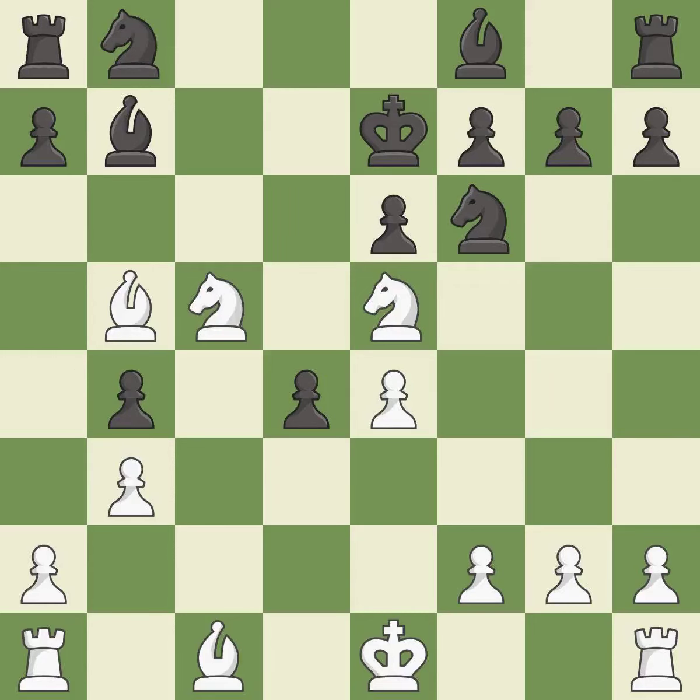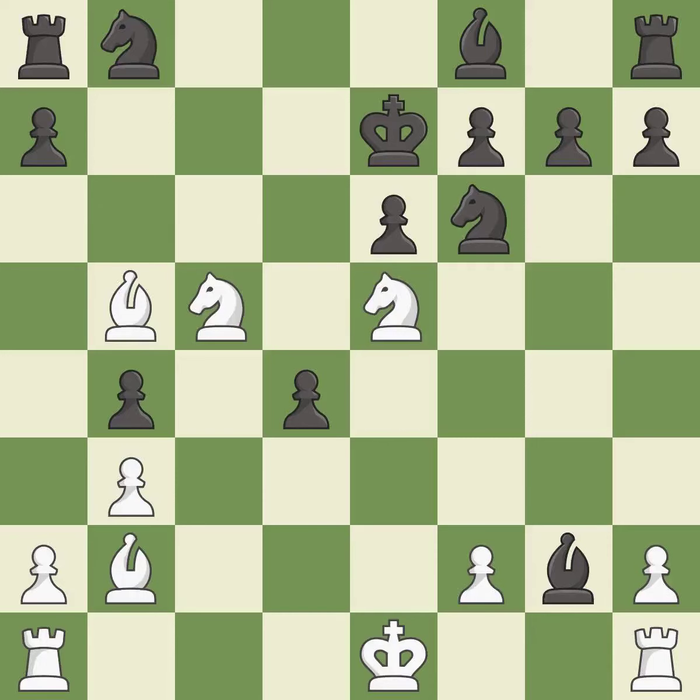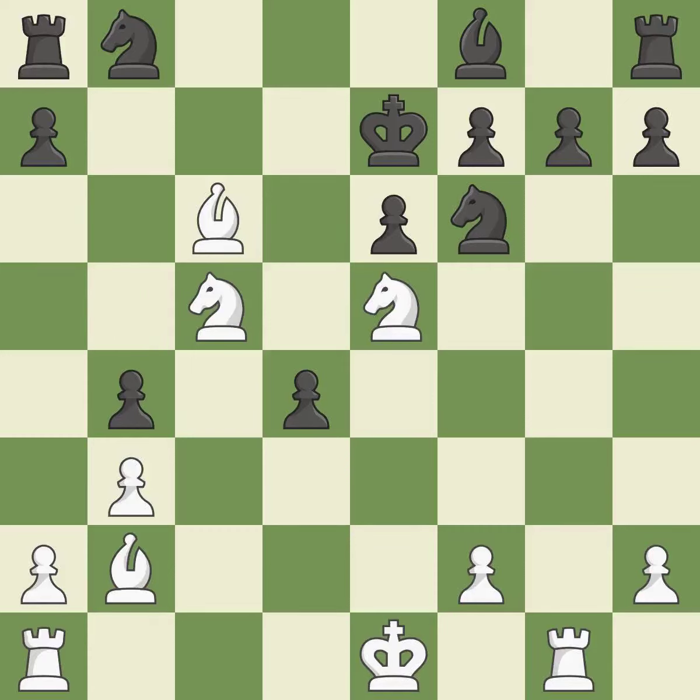This wins time by threatening a bishop and forcing it to move away — it is best. This is the strongest option. This develops the bishop and gives it scope on the long diagonal. This threatens to take an open file with the rook — it is best. This is the way to win a pawn. An interesting move, although not technically the best.